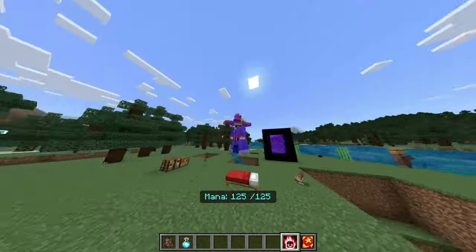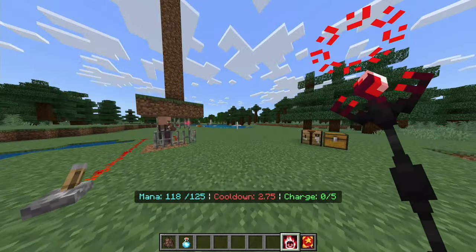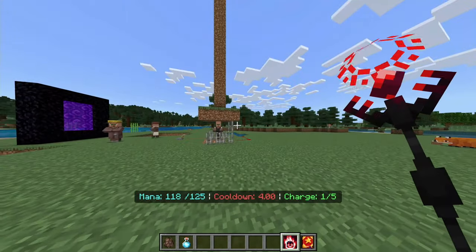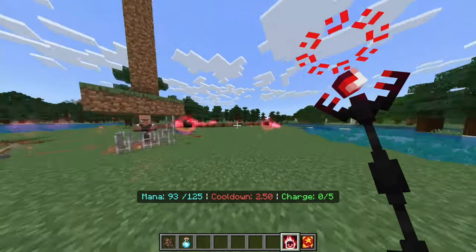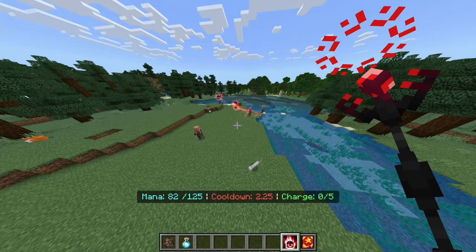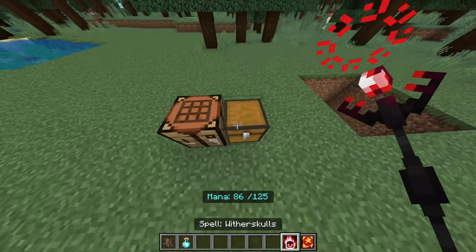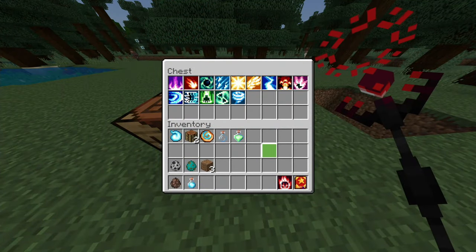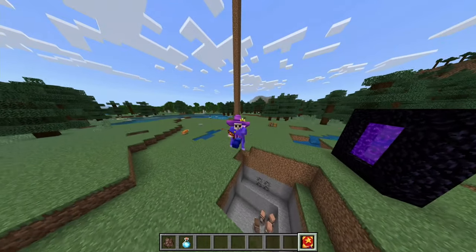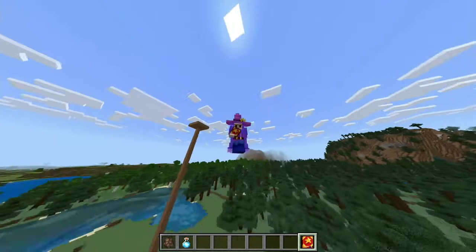Last one for this mod: Wither Skulls — a pretty demonic looking staff that takes a Nether Star. This obviously has to be the strongest spell in the book. You can slowly charge it up and it spits out more skulls that seek out nearby mobs and explode. Does a lot of damage. Honestly this is a really cool and useful add-on — very well made. I give this one a solid nine out of ten.